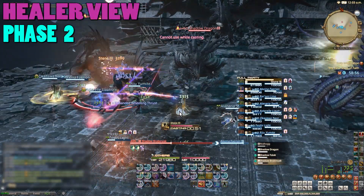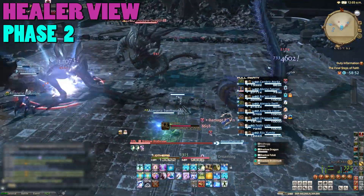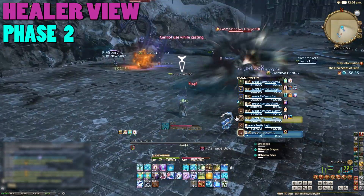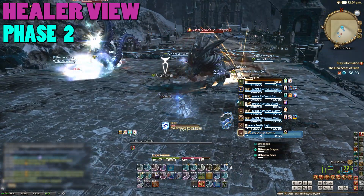The Shadow Dragon will go around trying to cleave attack random players. There is no graphic for this on the ground, but you can see him telegraph attacks by raising an arm back. Everyone should be able to avoid these, but in the chaos, healers should expect some random hits.